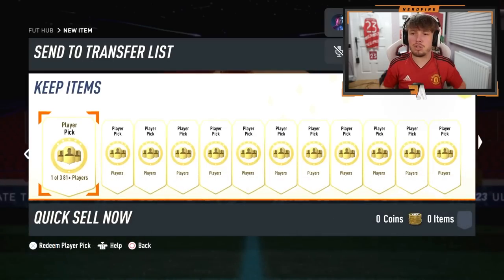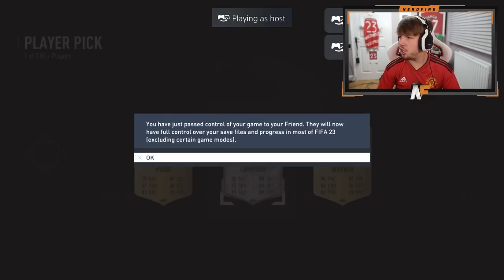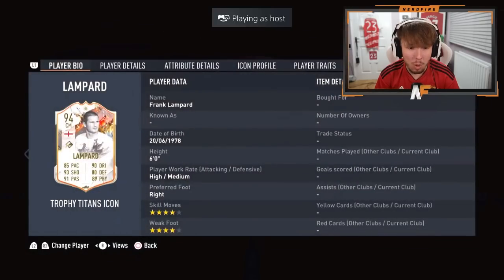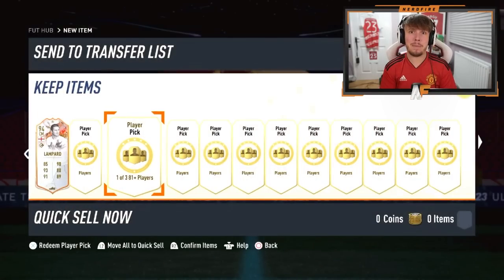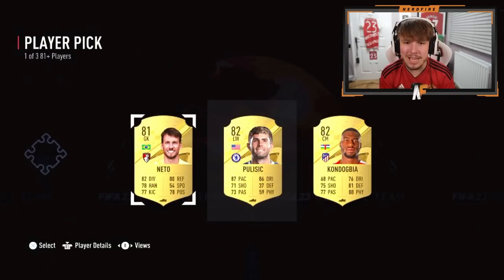Shout out to the man Bosnick here. He's got 20 player picks that he saved from the 81-plus pool. Let's go through them and see what he gets. We were just joining to take control and he gets Lampard in one — that is the best one. What, four star? I didn't know this one was four star. Oh, that's an incredible card. I think he could be very good in game. He's got an objective out, but you can get a better version in player picks. That is a W start.